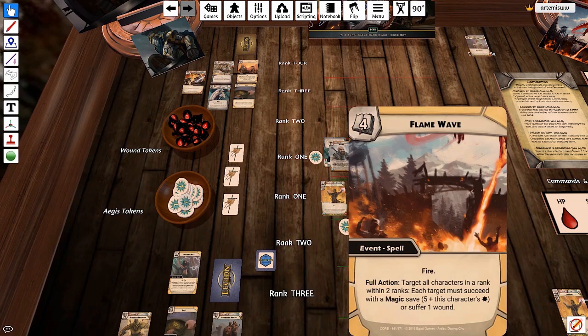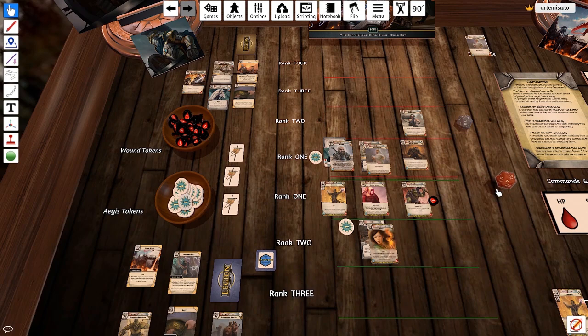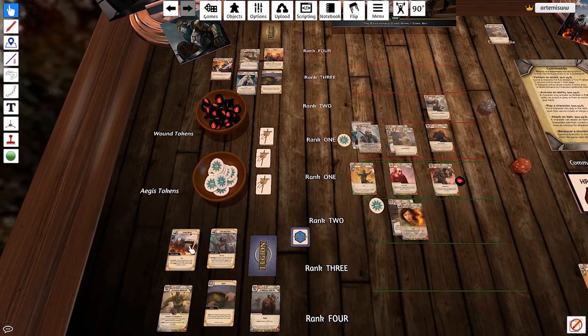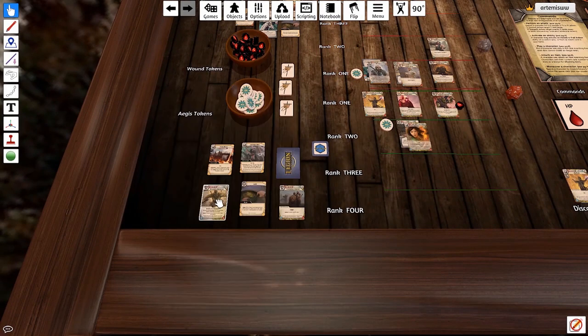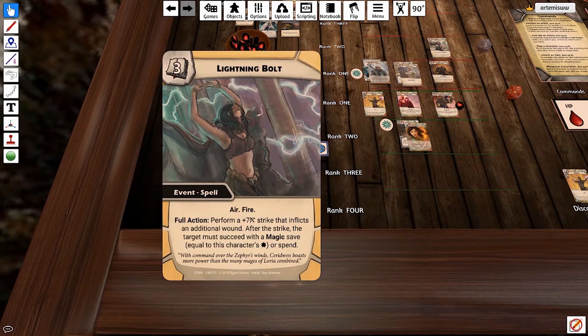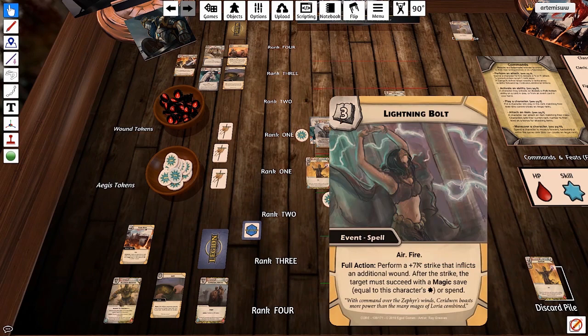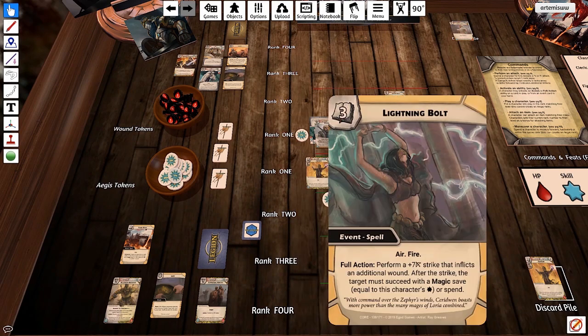She can't move forward to rank either — she doesn't have a steed. Maybe Flame Wave has to wait unless she really wants to burn up her guys or wait till her guys are almost dead. So we'll save Flame Wave. Instead — Lightning Bolt, perform a full action plus seven strike that inflicts an additional wound after the strike — the target must make a save or spend. That looks like a good spell. She's going to cast it as a full action — it's a level three spell. She's going to make a strike — not a check, an actual strike — so we add seven to the roll. Targeting Nokura on the front lines; he's got a 15 defense so he's hard to hit.